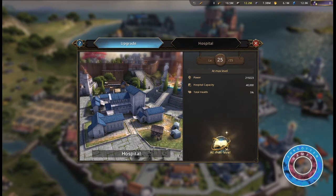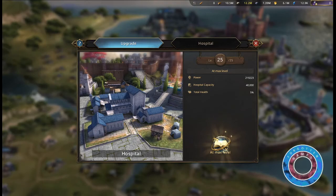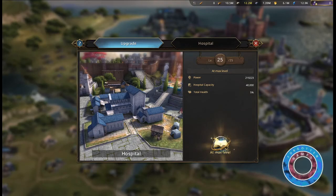At max level, the hospital capacity is increased by 40,000 and your total health will be increased by 5%. The first hospital is built within the city walls. Additional hospitals have a different visual but can be built outside the city walls, sharing the same spot with mints and army tents.